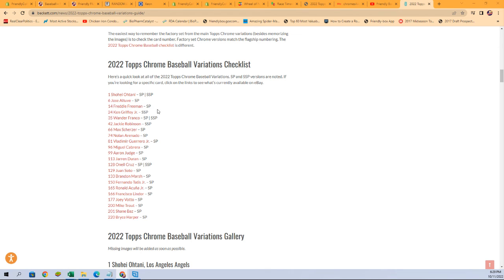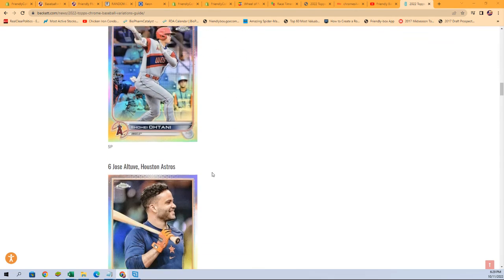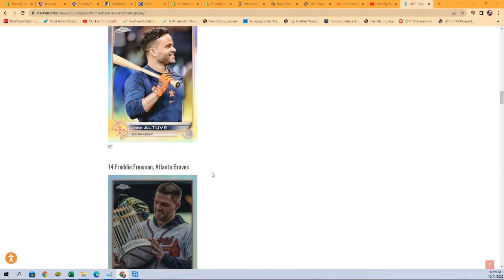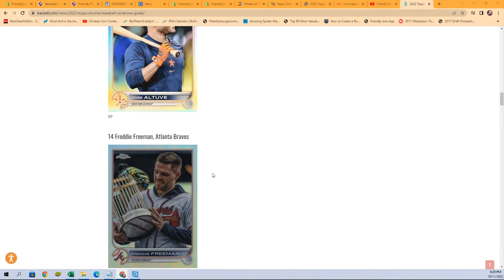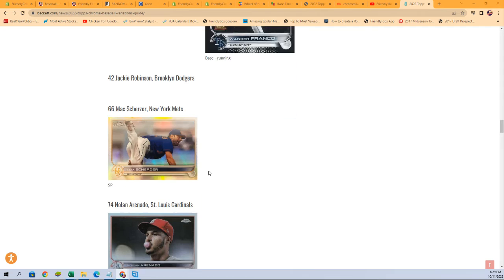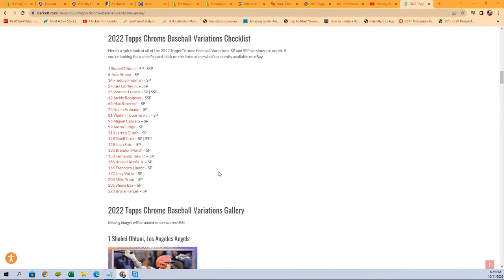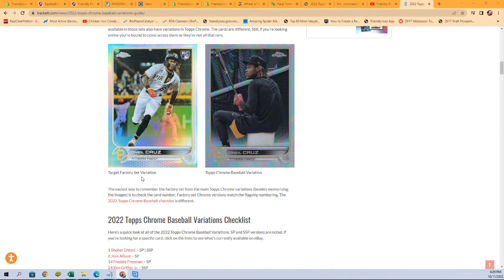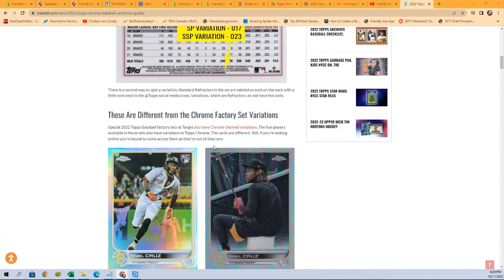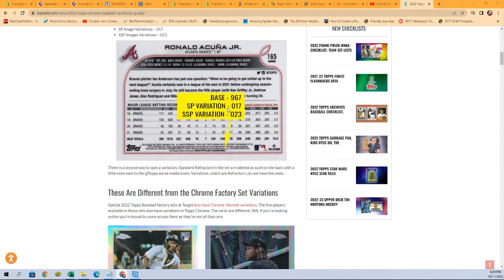If you're looking to identify whether your card is a short print, you can always ask me in the chat, or you can go to that link. With all the different variations, it might be a little difficult for me to identify each one, but I can flip them over — there's only four per pack — so I'll probably be able to check the backs quickly. Let's get to it, let's pop open some silver packs!